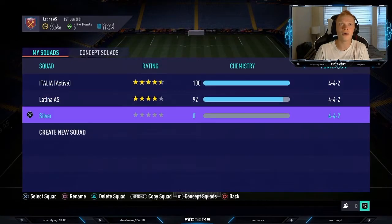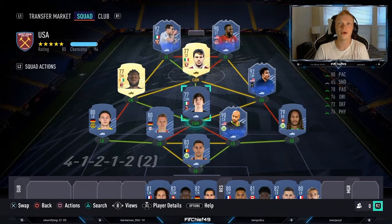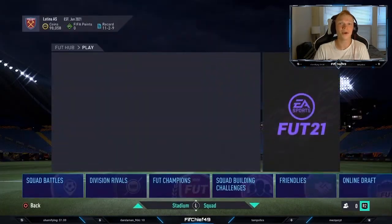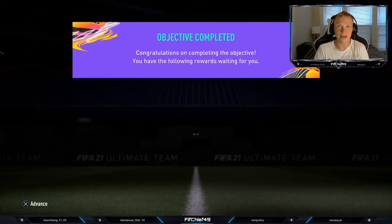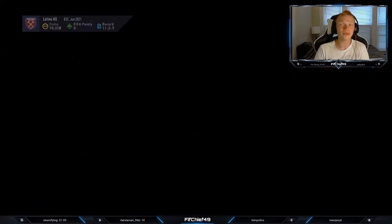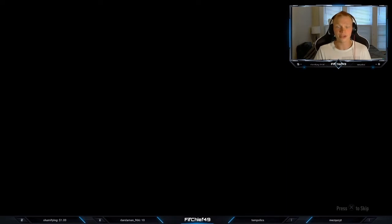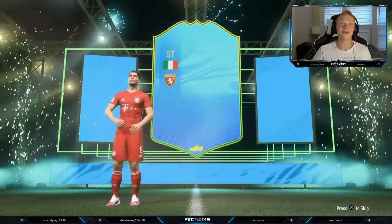this is the concept squad we're going to be working towards. We're going to have Belotti once we claim him, we're going to have Brooks, McKinney, and Altidore, and then we're able to afford the rest of the squad as well. It's just a lot of cheap beasts in there. So let's go claim ourselves Belotti here - we decided on stream that the go-to for him is going to be the engine chemistry style. Really excited to play with this guy, finally have an out-and-out striker in the team, a guy that's actually going to put the ball in the net when he shoots.